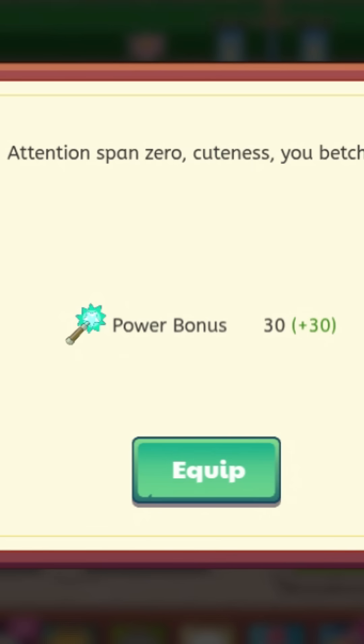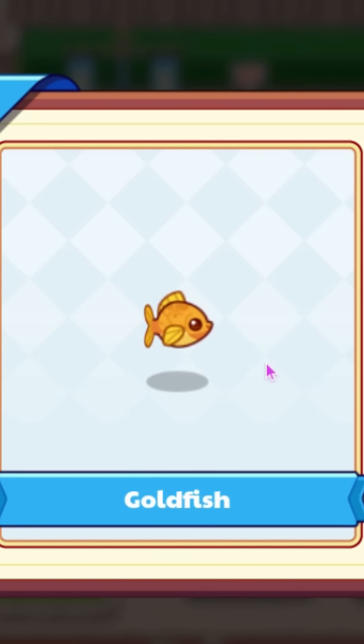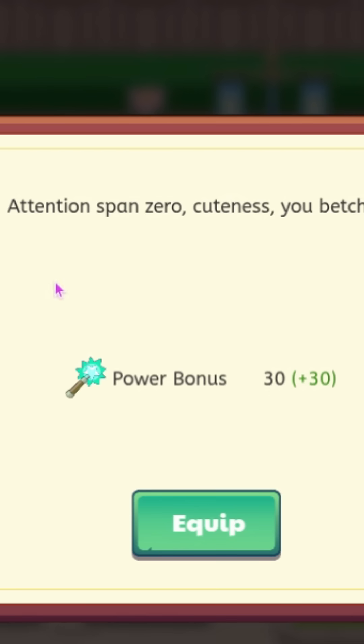This is the goldfish — it has a power of 30. This is what it looks like, pretty much about what we expected. The description says attention span 0, cuteness, you betcha.